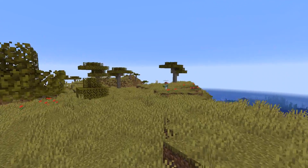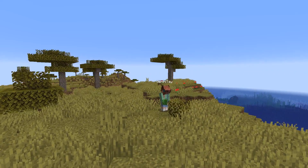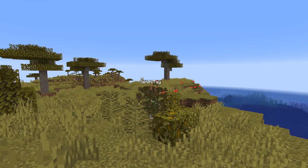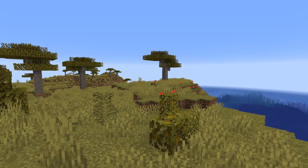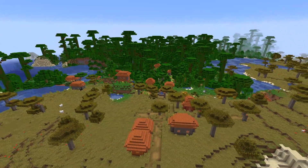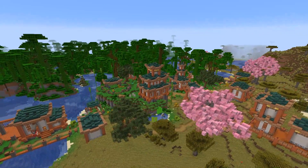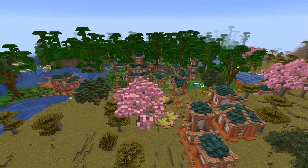Hello everyone! Welcome back to another building video. Today we are checking out the savannah biome — a biome I often struggle with because of the grass and leaf color, and the fact that the villages here tend to be bright orange, red, and yellow. Colors that are not very neutral and can be a challenge to work with. Thankfully, I found this beautiful seed tucked into a little jungle biome, and I thought it was so inspiring that I decided to transform it into a Japanese-inspired Minecraft village. I absolutely love the results.